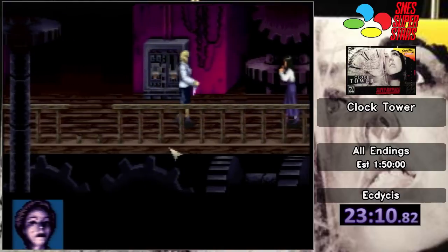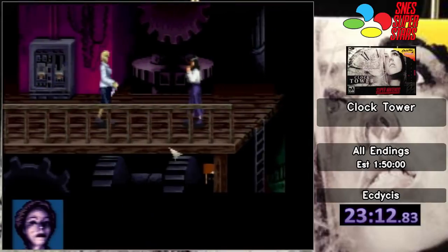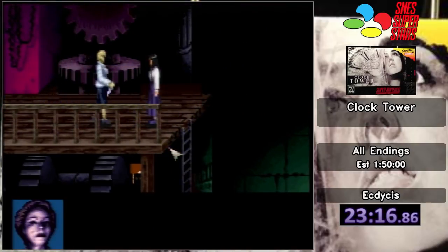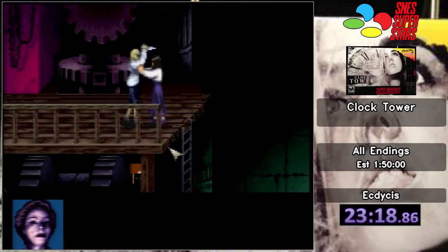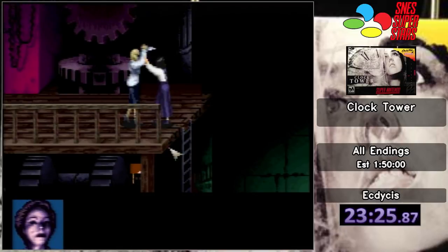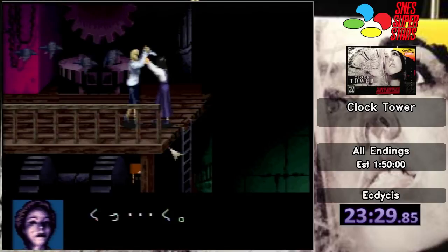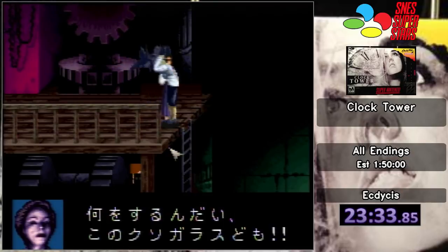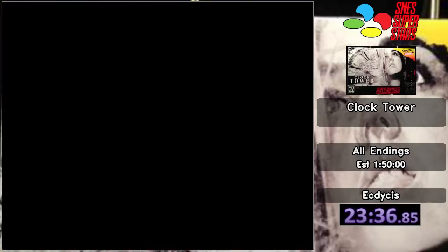Okay, so we did get the A ending. But I'm a stickler for watching Mary die — I believe the rule is you must watch Mary die every time. Since we did everything right, we're going to get into a struggle. Now, the 40-year-old woman loses to a 14-year-old girl every time. But we're going to use some assistance from Brandon Lee, a.k.a. The Crow. And now Mary is going to fall to her death. That means we got the A ending.